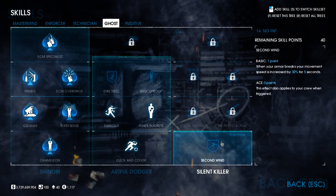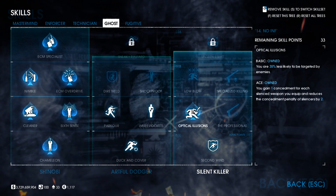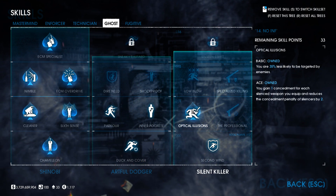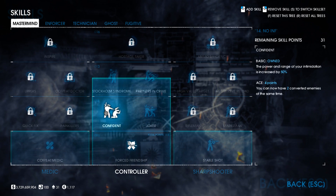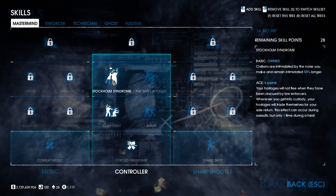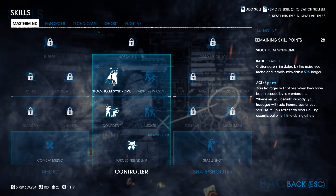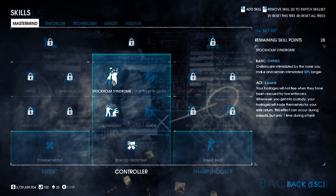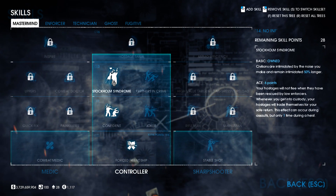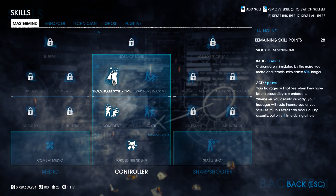Now ace Cleaner in the Ghost tree for the body bag deployable option, and ace Nimble for camera looping and lock picking speed. Next is Second Wind Basic to Optical Illusions Aced, which gives a concealment boost for each silenced weapon you take into a heist. Then jump to Mastermind and pick up Confident Basic and Stockholm Syndrome Basic. Stockholm Syndrome means civilians become intimidated by the noise you make, allowing you to take a loud weapon for crowd control without needing to tie everybody up.